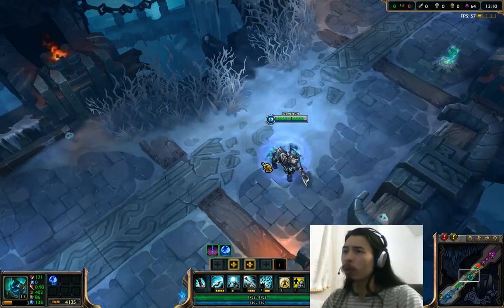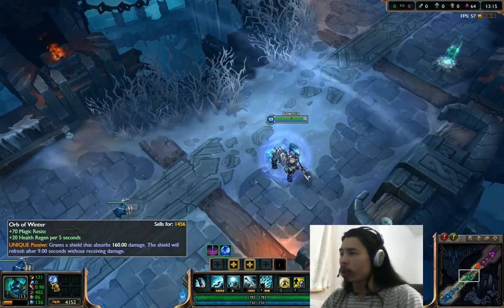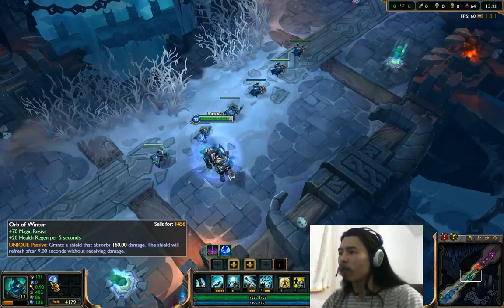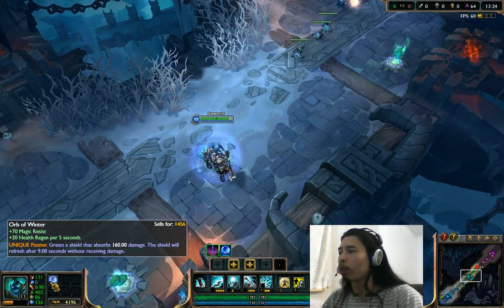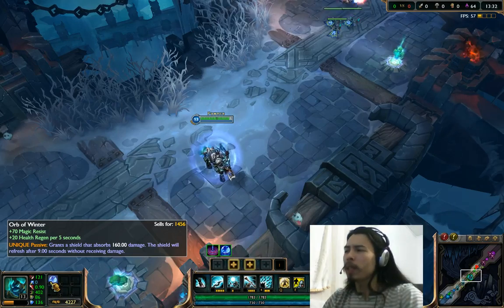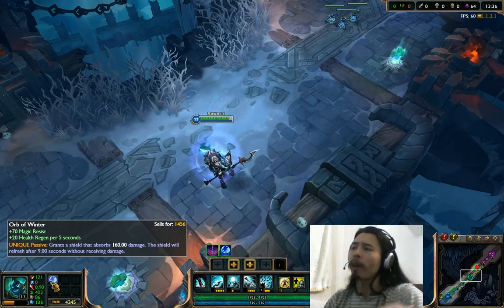I've already purchased it, so this is what it looks like on the character. Here are the stats as you can see: plus 70 magic resistance, 20 health per 5 regen, and a unique passive that grants a shield absorbing damage equal to my level times 160. The shield refreshes after 9 seconds without receiving damage — basically like a Malphite passive. It starts at 30 HP and gives 20 HP every level thereafter.